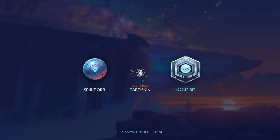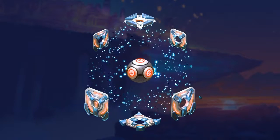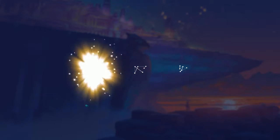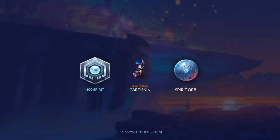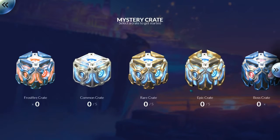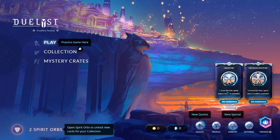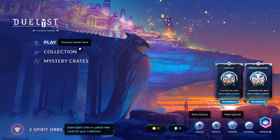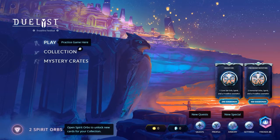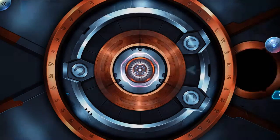I want to see this Legendary Card Skin — this guy looks pretty dope. Let's pop one more. So 100 Spirit, another Legendary Card Skin, and more Spirit Orbs. I'm interested in what Spirit Orbs do. Back to the menu. Frostfire — one Core Set Orb, Spirit, and a Frostfire cosmetic. Two Immortal Orbs, Spirit, and this is for Diamond — I'm going to guess Diamond is the real money currency. Unlock Spirit: open Spirit Orbs to unlock new cards for your collection. So that's what Spirit Orbs do — they're booster packs.